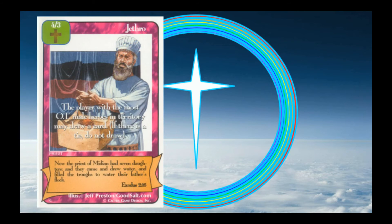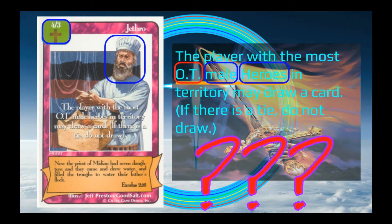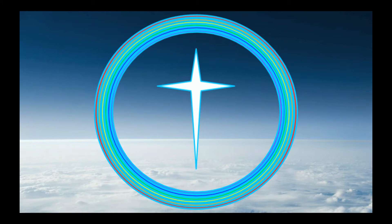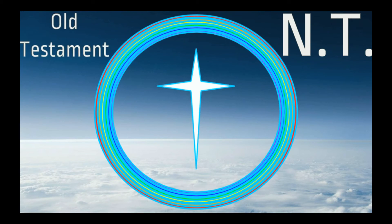Let's take a closer look. This is the hero Jethro. He has four strength, three toughness, and belongs to the green brigade. He has a special ability that reads: 'The player with the most OT male heroes in territory may draw a card. If there is a tie, do not draw.' In Redemption, there are two abbreviations you will see quite a bit: OT and NT, which stand for Old Testament and New Testament.